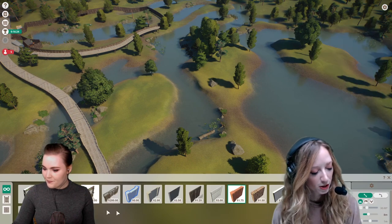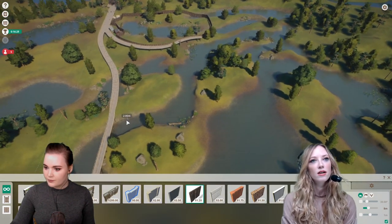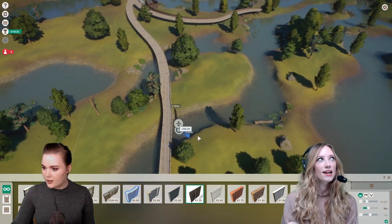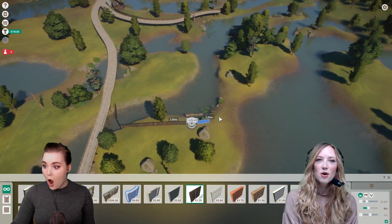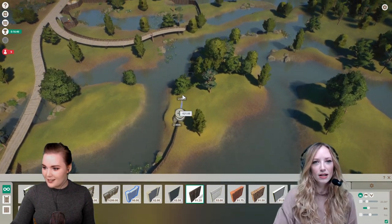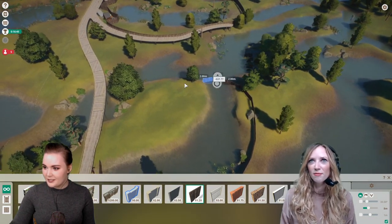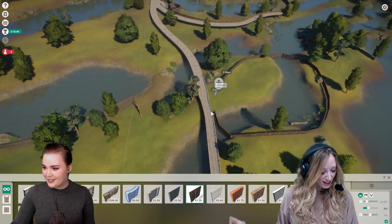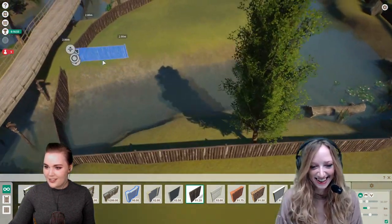The zoo near where I grew up had an enclosure for meerkats, and the meerkats eventually dug their way out of the enclosure — but they dug into a little public square area and didn't go any further, so the zoo just let them get on with it. I kind of love that — so you could go to the zoo and there'd just be meerkats being like, 'what's up, how you doing?' I think they got quite fat though because people were feeding them.